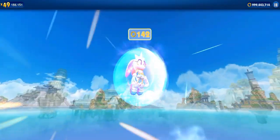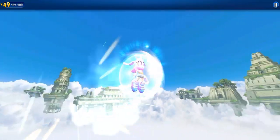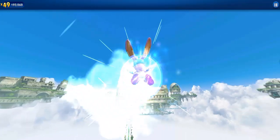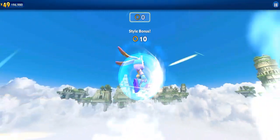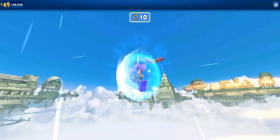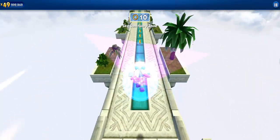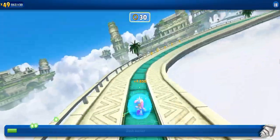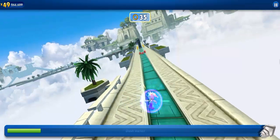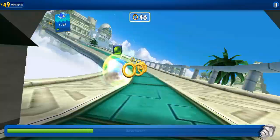Let's check the movement - so down, up, right, and left. Look how cute this character is. Unicorn Cream is here guys, new runner in Sonic Dash.